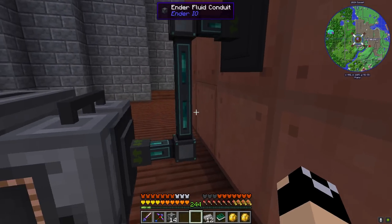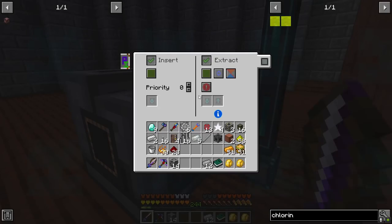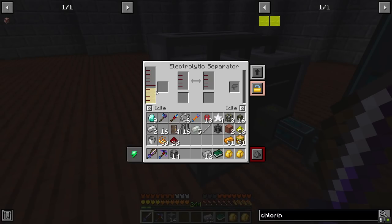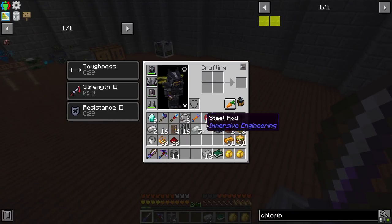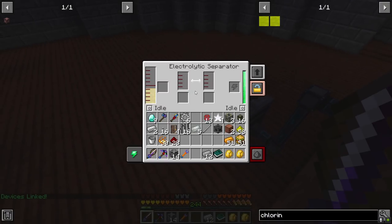Let me pop over - and this is done, we have all three that we're going to need. There is our electrolytic core and there is our electrolytic separator. We're going to set this up here, pull out liquid from there, insert the brine into the electrolytic separator, and then plug this up with our wireless power - and that's going to start making sodium and chlorine.